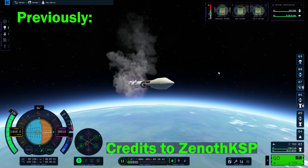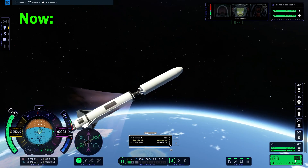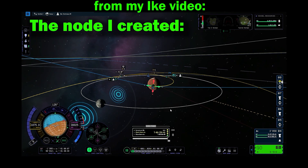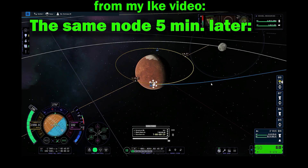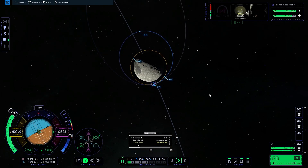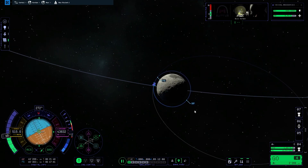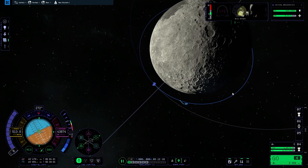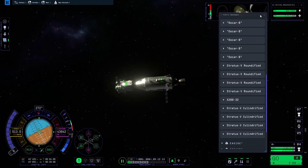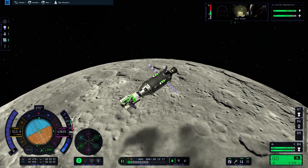They also fixed the staging bug where the stage you would decouple just stayed attached to the whole stack — so it actually works now. And one of the biggest changes is that the maneuver node you planned won't freak out if you're in the map screen and switch out of it again. You can see in the background: I was in the map screen, I switched out, the maneuver node stayed the same. This bug ruined my missions so many times, so I'm really glad it's gone. It's one of the best fixes in this update.